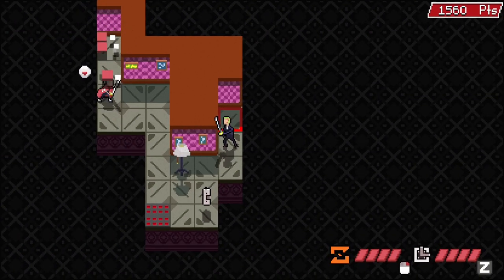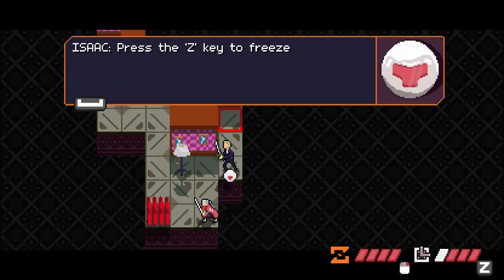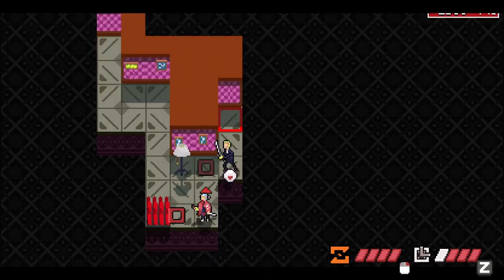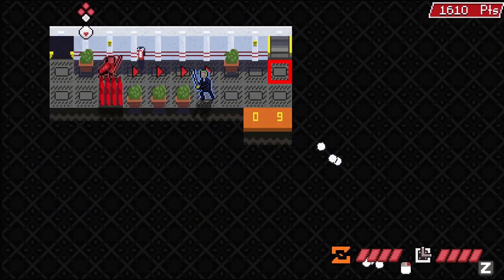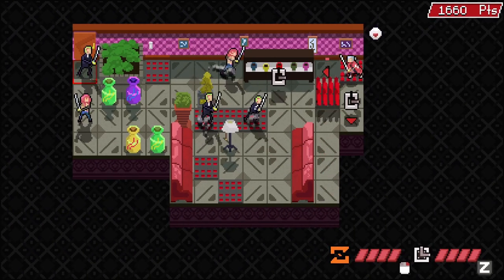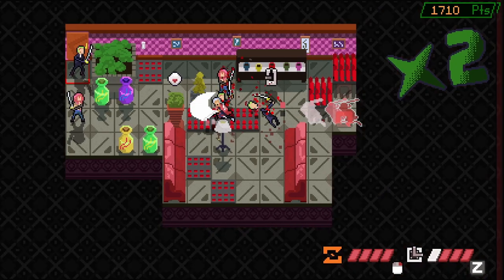I actually really like these kind of puzzle games. This is basically a puzzle game. Press the Z key to freeze the enemies for one turn — this can be useful in sticky situations. You get one turn. I see — you have to pick up this watch. Oh, interesting.